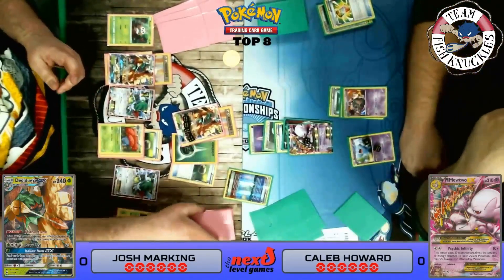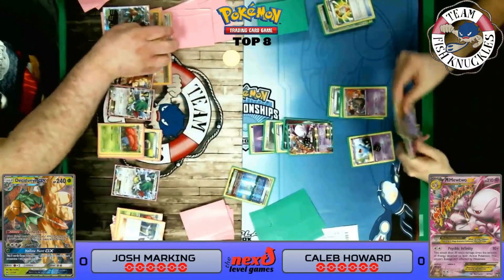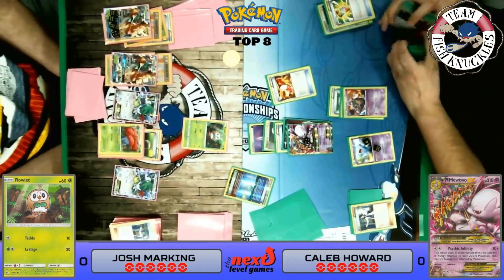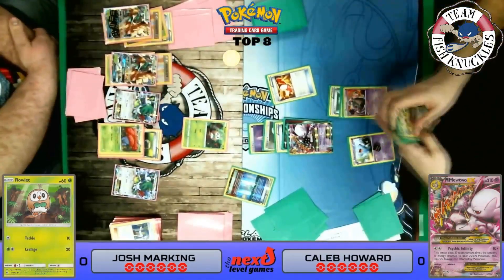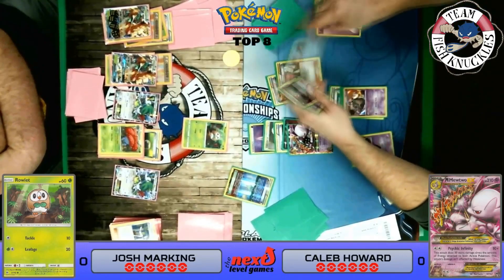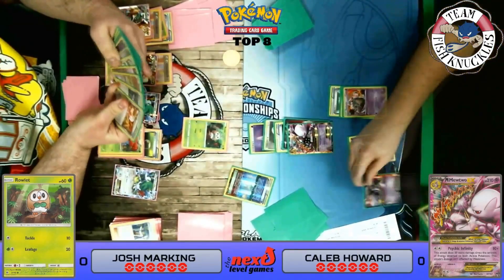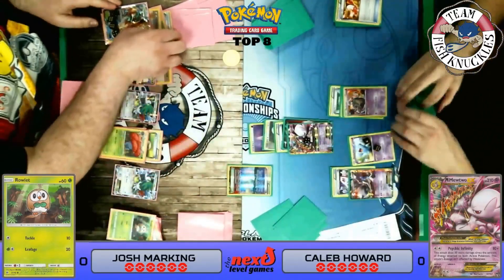We'll probably just use an N, discard our hand, draw seven cards, and see what we find. We retreat to the Rallet and pass to Caleb. Caleb draws a card, finds a Trainers' Mail, looks at the top four of his deck and finds a Sycamore. He'll play Sycamore to knock out our Rallet. He finds Sycamore going into his hand, discards, draws seven, and finds a Lysandre, Hoopa, Shrine of Memories, Mewtwo, and more. Mewtwo comes down with a Spirit Link and Lysandre for the knockout.